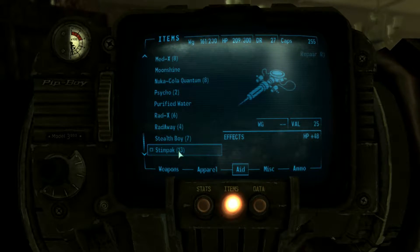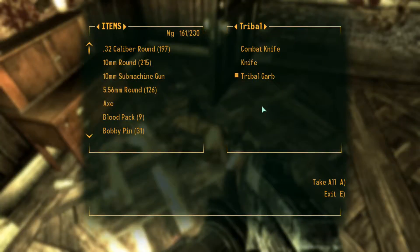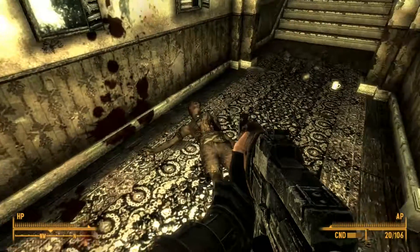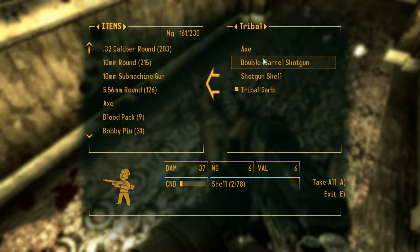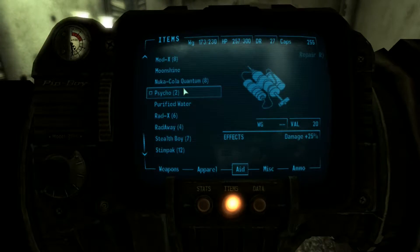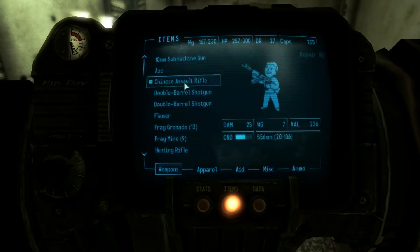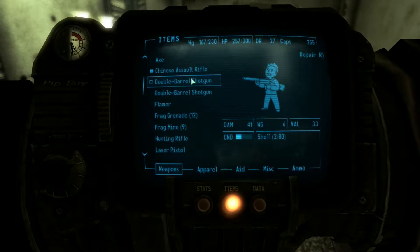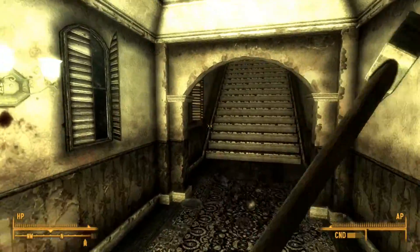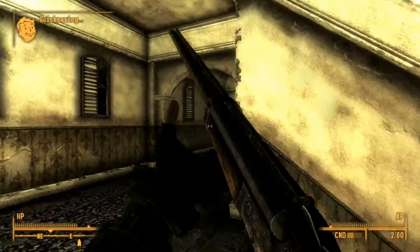We'll go ahead and have a few stem packs. Probably end up dropping the flamer and the minigun. Let's repair our axe, let's repair our shotgun. Let's pull out our shotgun.